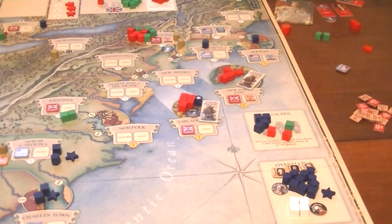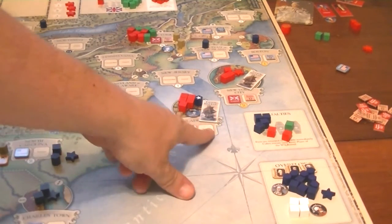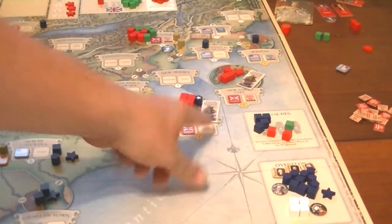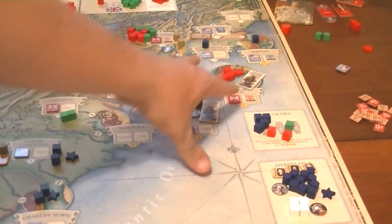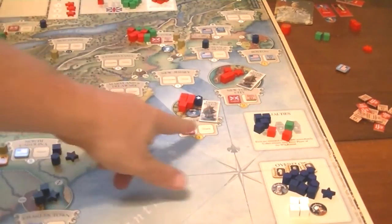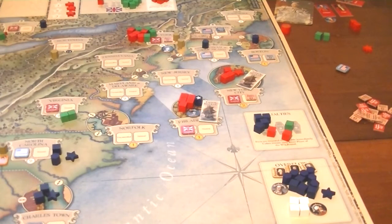By doing that, Philadelphia actually doesn't lose anything because there wasn't any support in Philadelphia. Blockades eliminate support — it doesn't take it off the board, it just lowers it. But since there was no support there, there's no change in the support.